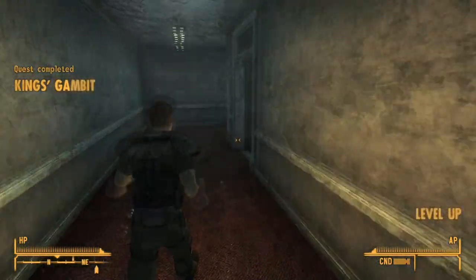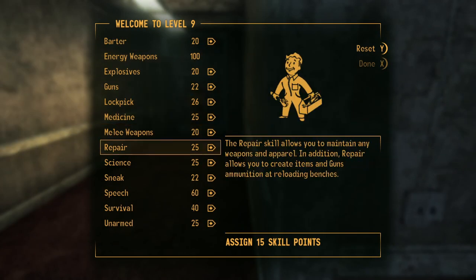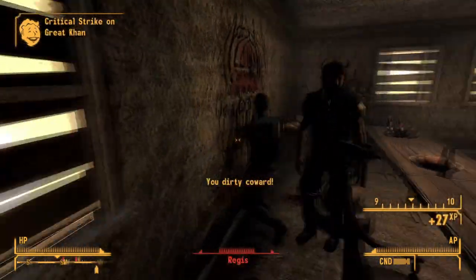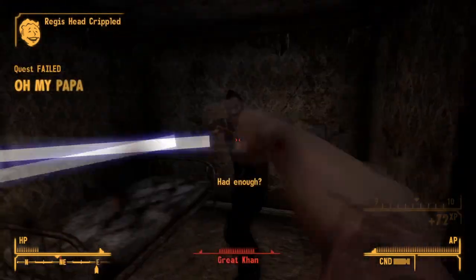But before going to Hoover Dam we need to deal with the Brotherhood of Steel and the Great Khans. So I grab some combat armour and I head off to the Khans. And I massacre them — I slaughter them like animals. They really didn't stand a chance against the lightsaber.